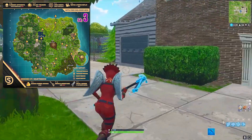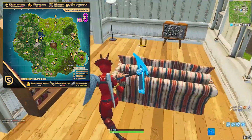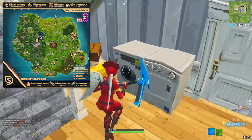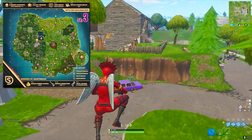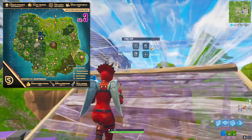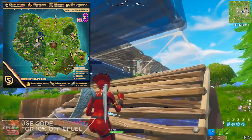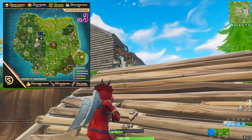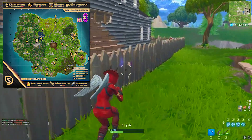I'll find another one in Retail Row since there are multiple there. I'm throwing up a cheat sheet map right now showing all the locations — credit to whoever made it, I believe it was 'Squatting Dog' or something like that. There are two in Retail Row, which is an easy one to start with. You only need 10 to complete this challenge, but there are more than 10 in total — I believe somewhere around 15, 16, maybe 17.